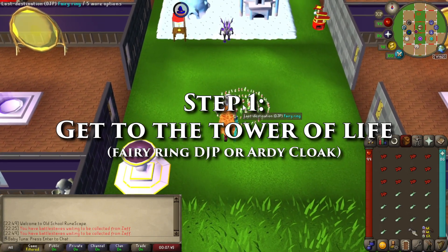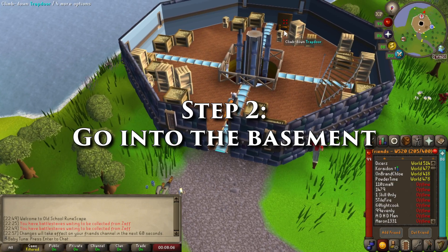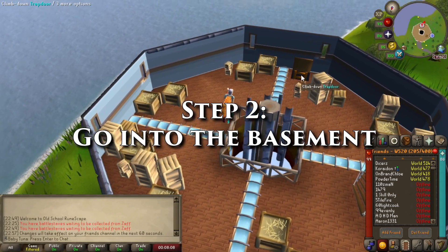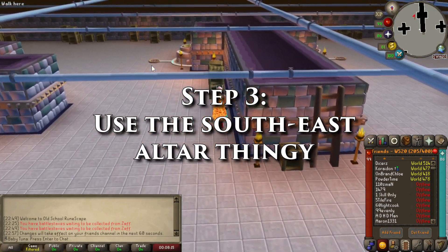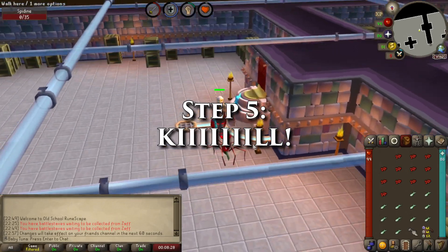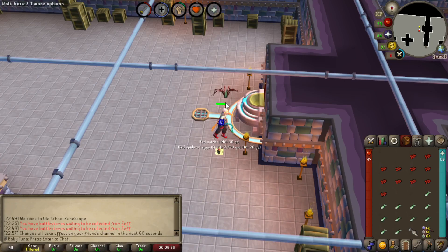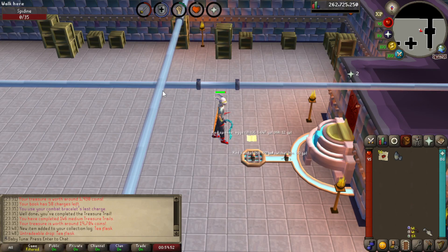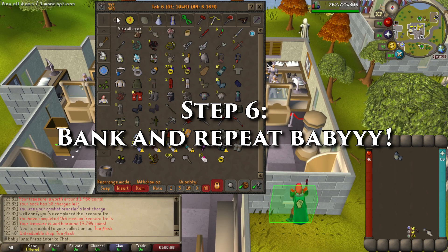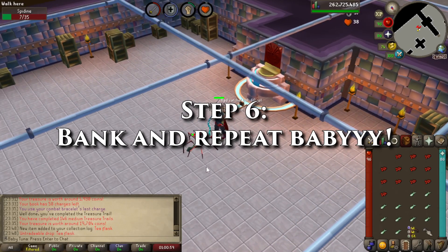You want to teleport to the Tower of Life - use the fairy ring DJP or your Ardy Cloak. Go into this little door here which goes into the basement. Then run to the Southeast Altar right here, click it, and kill a spideen. That's it - they drop these delicious noted red spider's eggs. After you've killed the 13 or whatever you brought, bank them, get your sardines out again, and repeat. Easy peasy.